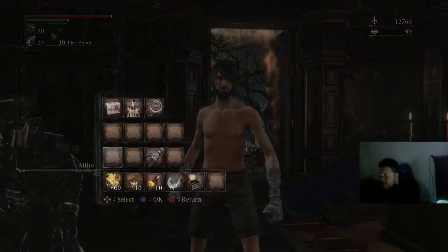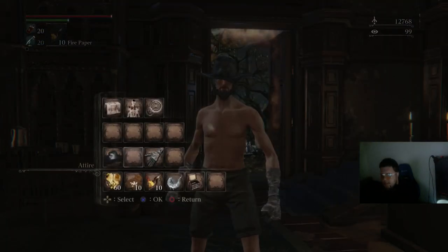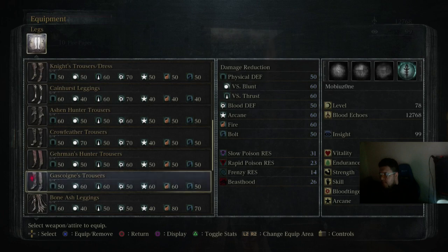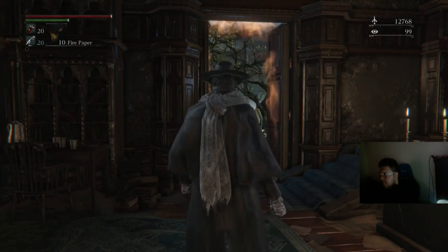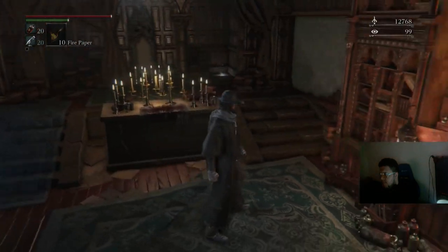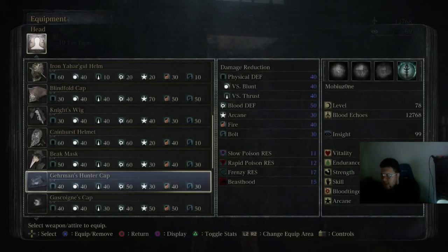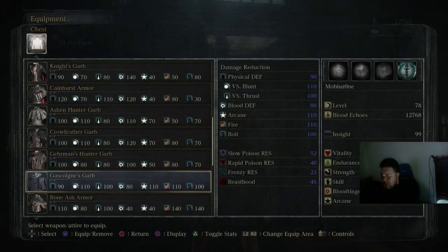Next I believe is the Gascoigne set, which is another one of the bosses in-game. Next is the Bone Ash set. This one I found from the Chalice missions or dungeons, which are totally optional.